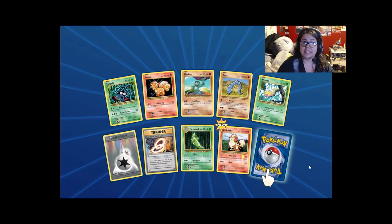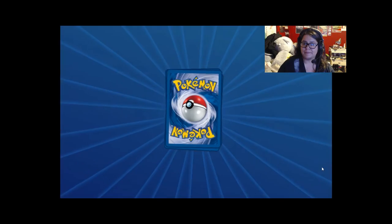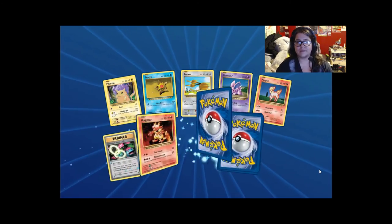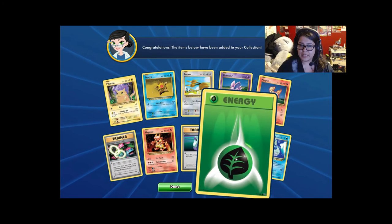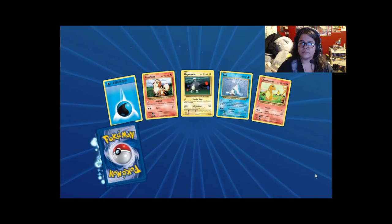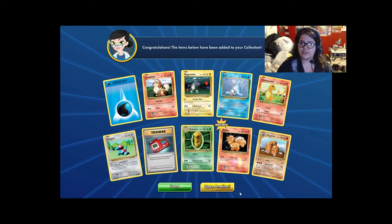Another DCE — nice. And another Zapdos — cool. Venusaur Spirit Link — very nice. Another Dewgong — and is that a shiny? Yeah, it is — cool. Porygon, shiny Vulpix, and Dugtrio.